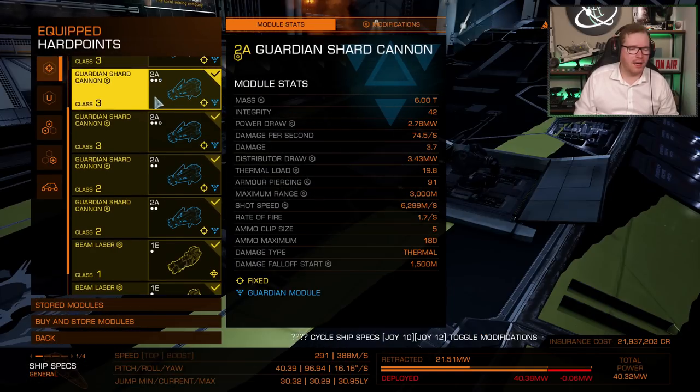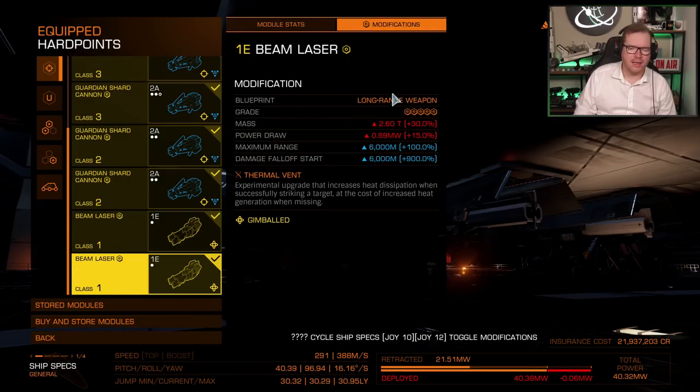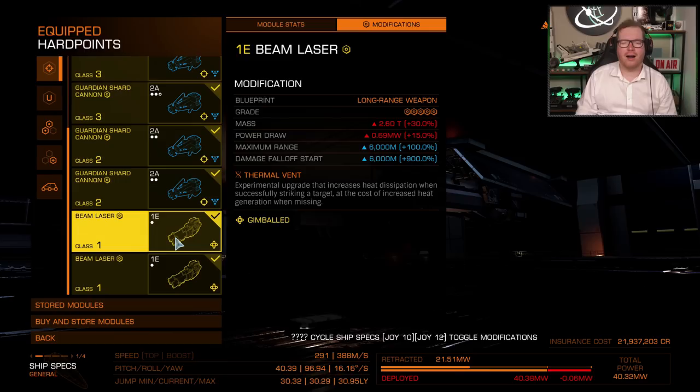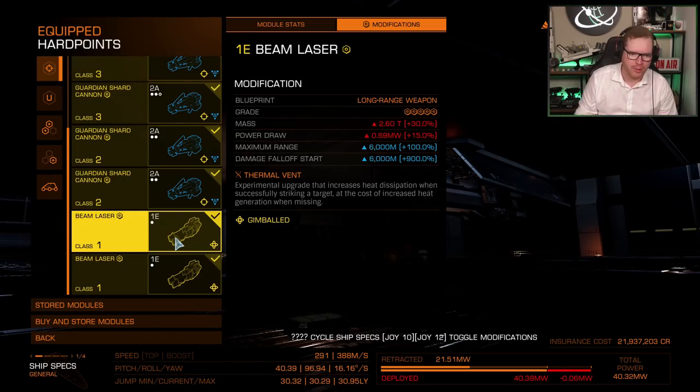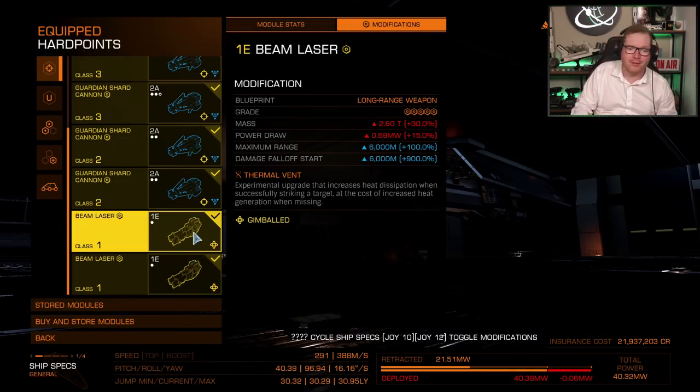You're going to fit six of those in the largest slots, and in the two size-one slots you are going to fit small gimbal beam lasers with pretty standard long-range thermal vent engineering. These serve two purposes: first, they help us add additional cooling to the ship, which is crucial to this build. Second, they also help us pull aggro from the Thargoids, which we need to make our shots a little bit easier.